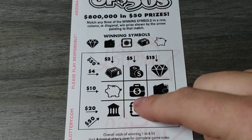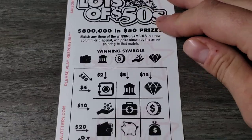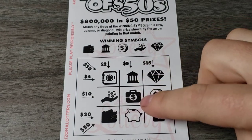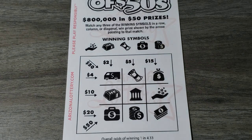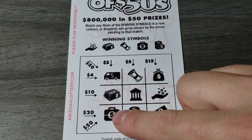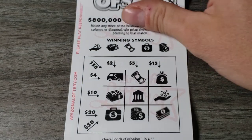No house, piggy bank — no diamond, no. All right, we got two left, come on $50! None of that — so here, no, no diamond, coin, money bag — oh that would have been $15 — no piggy bank. No suitcase, okay. Last one — let's see how we do. Truck — no, no, no, coins and bills — no. I think this one's a dud.